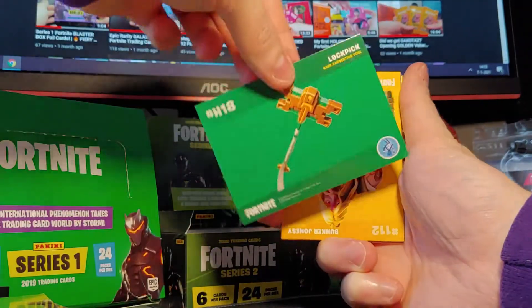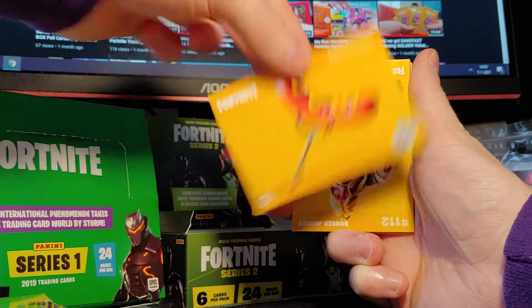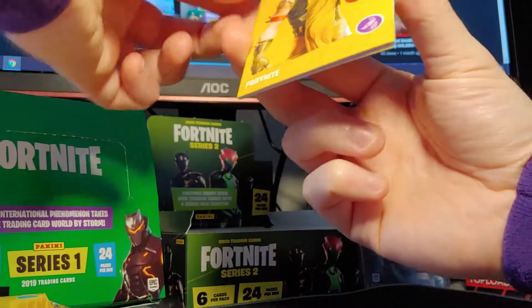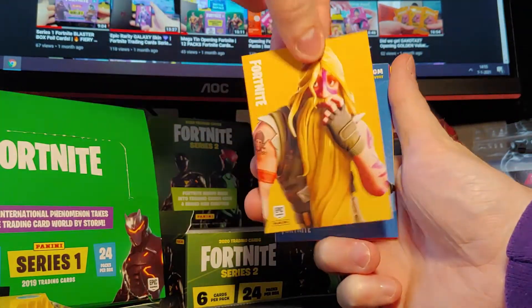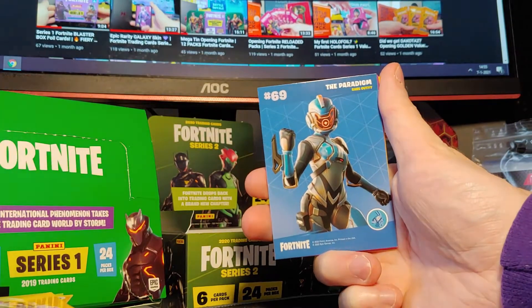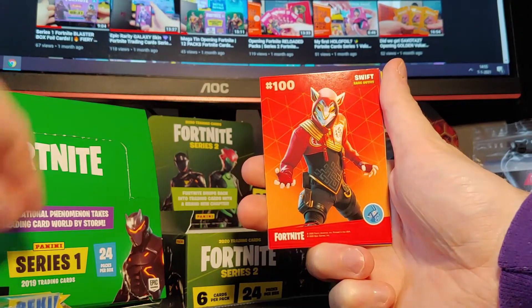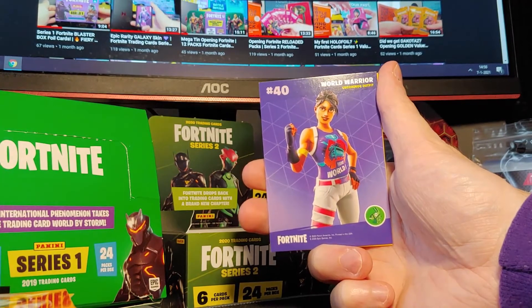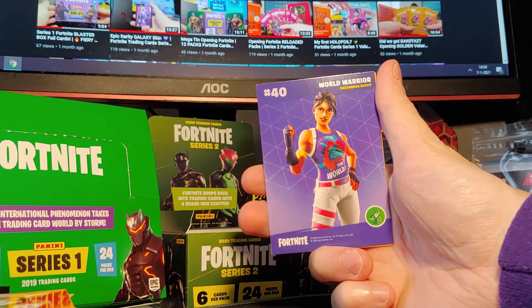Lockdown Pickaxe and Knock Wurst. I've never seen this pickaxe in the game but I kind of want to buy it. Bunker Jonesy — cool, Epic Outfit. The Paradigm, Rare Outfit. Swift, Rare Outfit — let's go! Now we only need Crusher, guys. We have base Wonder, we have base World Warrior, now we need base Crusher.